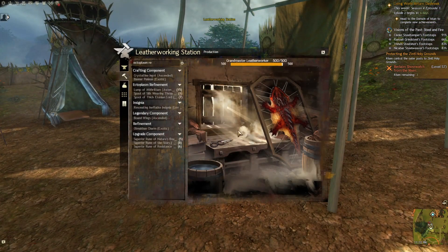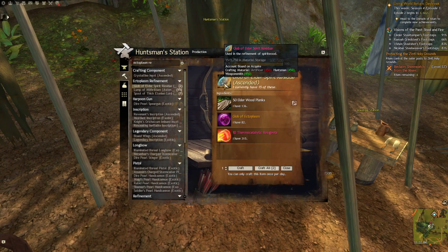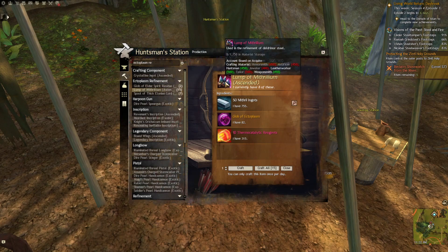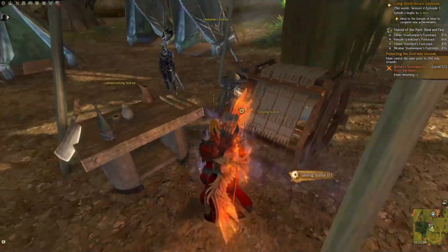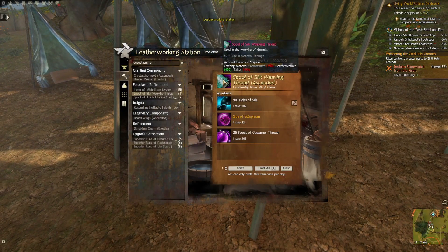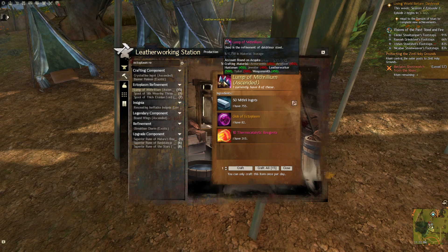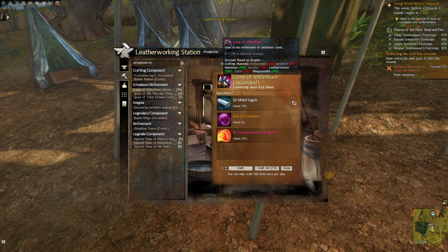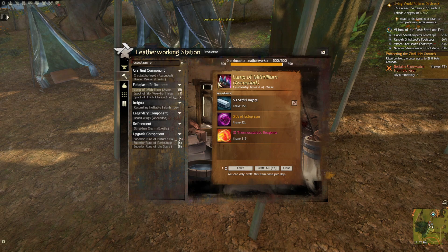The four daily ascended crafting materials are: Glob of Elder Spirit Residue, Lump of Mithrilium, Spool of Thick Elonian Cord, and Spool of Silk Weaving Thread. When you hover over an item, you can see the professions that use it — armorsmith, artificer, huntsman, jeweler, leatherworking, tailor, weaponsmith. I have leatherworking, weaponsmith, and huntsman on this character, so between those I can craft all of them.